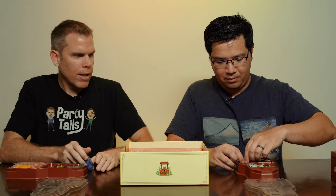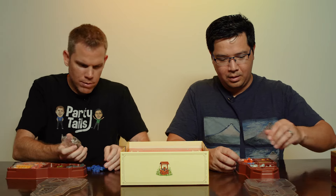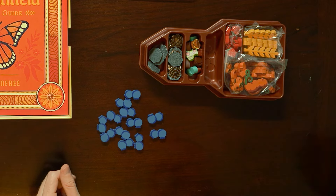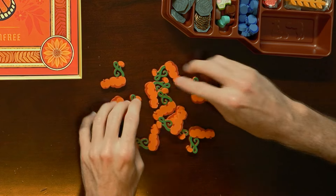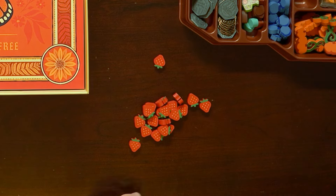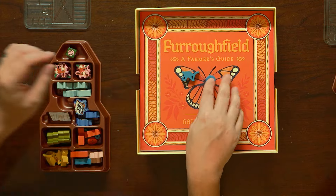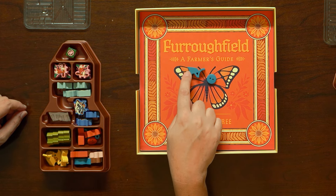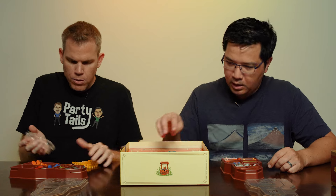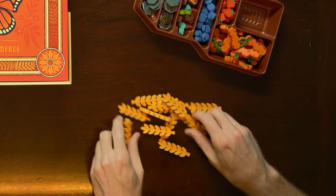You have the blueberries and a lot of the produce. We've got characters over here. Blueberries, pumpkins — fun pieces. Strawberries. The different player colors. We've got a couple of wheelbarrows and a button. Who's got the button? And wheat.